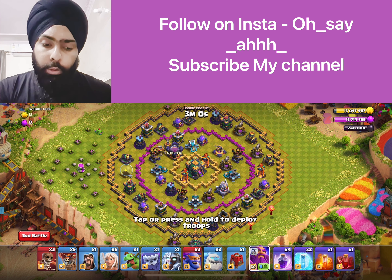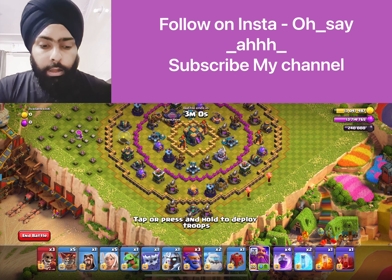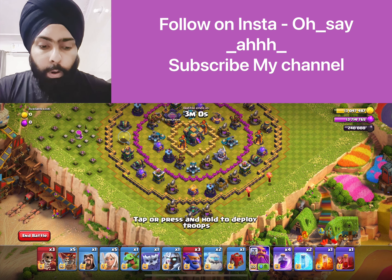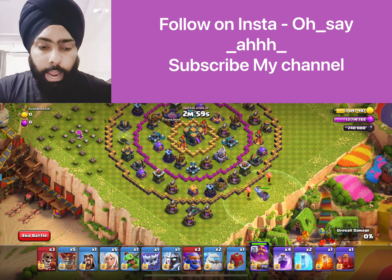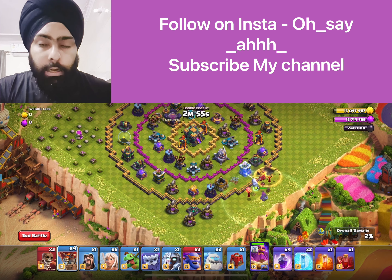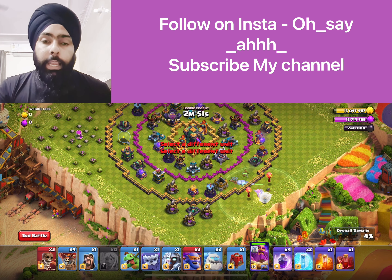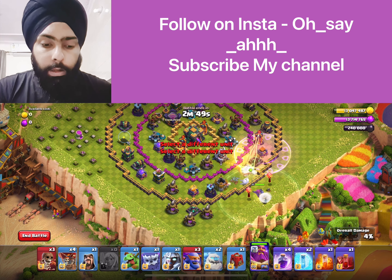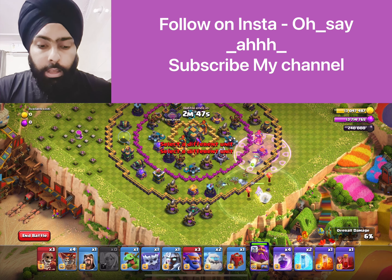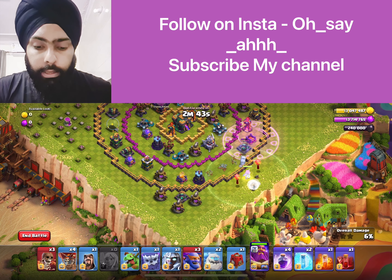When you see the Grand Warden, I have put two fields down. We are going to use a ground Grand Warden. There are many air traps, so we will activate the air traps and leave a healer behind them so the healers don't have a problem and it makes it easy for them.